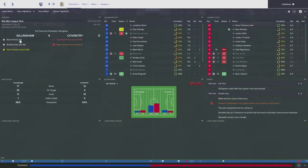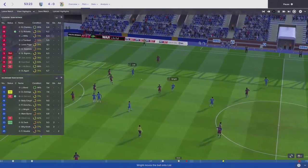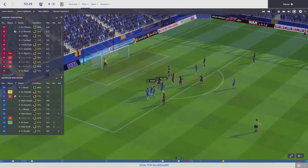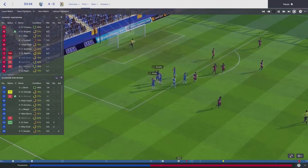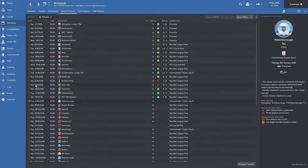On the 54th minute, up stepped Billy Knott again — the guy I promised some football to. He turns it into an absolute rout for us, gets the ball at the edge of the box, another great finish, low and hard into the bottom right-hand corner. That was his second goal of the game and of the season, totally justifying putting him in the squad. Bradley Dack finished the game as man of the match.